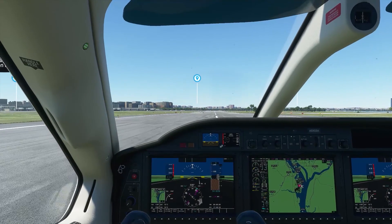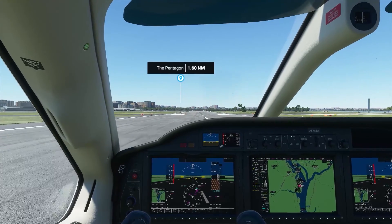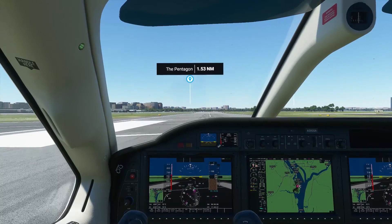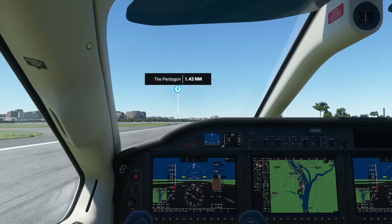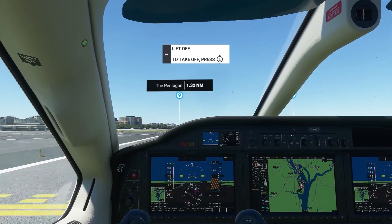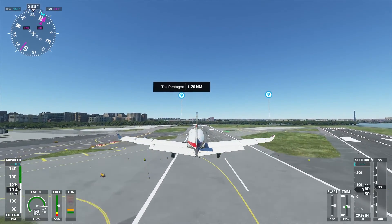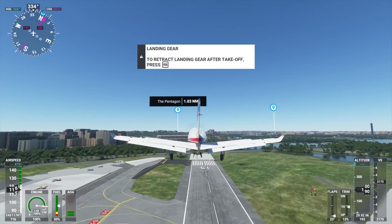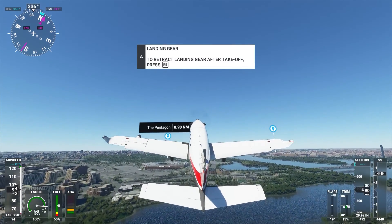Welcome back to a new video from SimTricks. We are taking off in Washington DC and taking a look around the White House to see what it looks like in this game. We're about 1.4 nautical miles from the Pentagon. Nice gentle takeoff — because of the torque, single engine airplanes tend to pull to the left when you take off, so you just have to make the adjustments with the rudder.